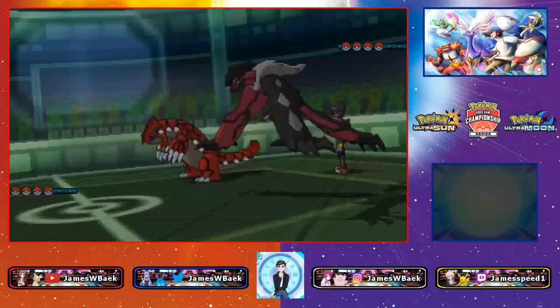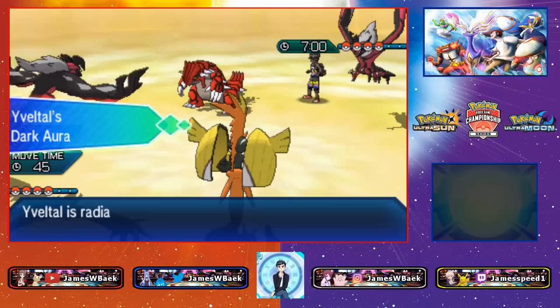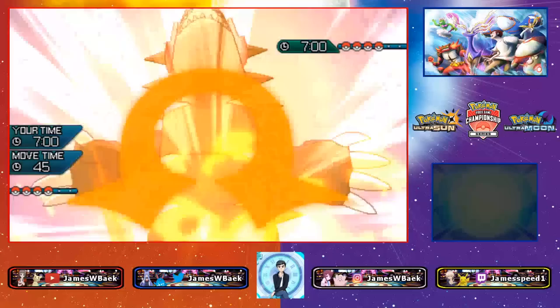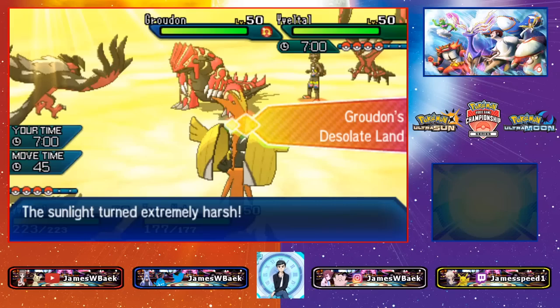I'll lead Tapu Koko plus Yveltal against their Yveltal and Groudon. My opponent just led both restricted Pokémon. If I could get a knockout on Groudon that'd be amazing, but they probably know I carry Tapunium-Z. My Yveltal is faster than my opponent's, so I'll double target Groudon with Nature's Madness and Foul Play.